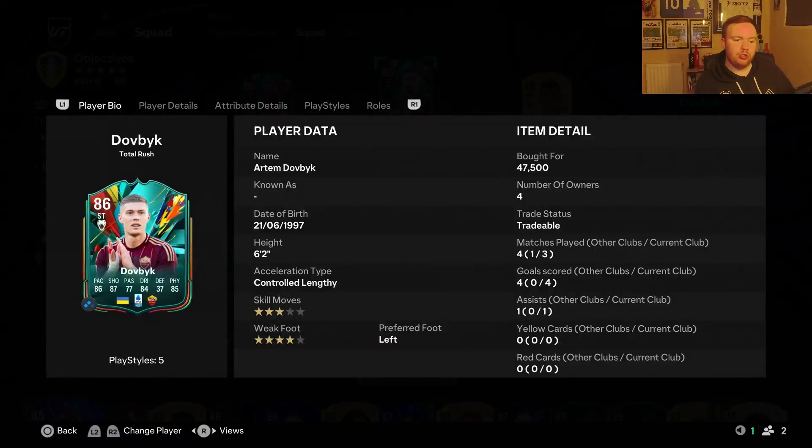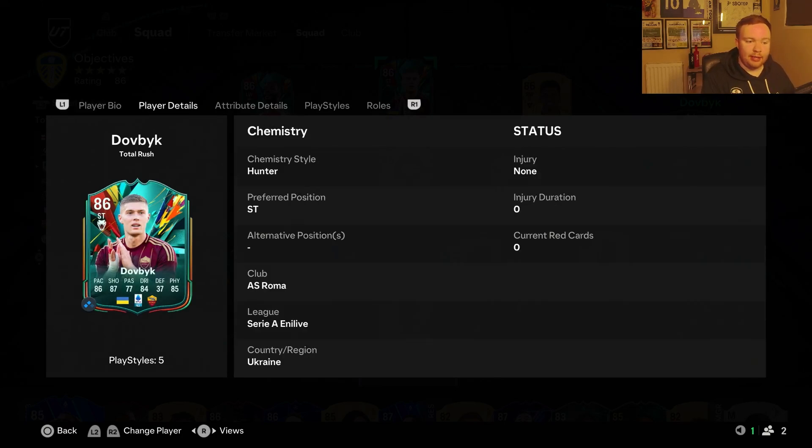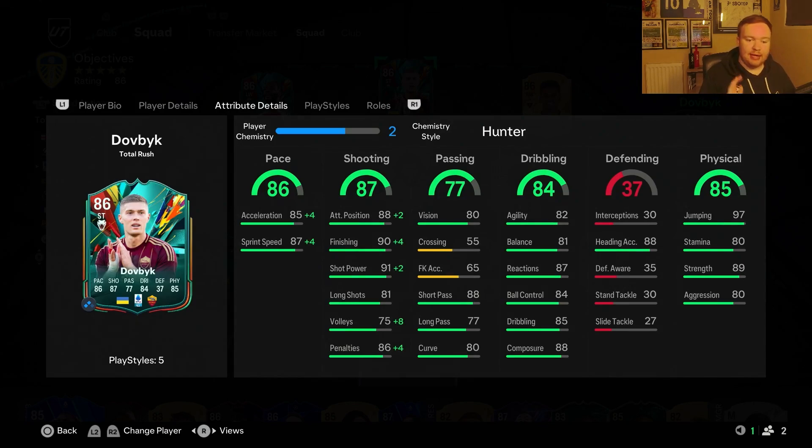Total Rush Dovbyk is very, very good. Three games, four goals, one assist. He is incredible at hitting from corners - he scored two corner headers for me, which were both fantastically put away, especially with his 88 heading accuracy and 97 jumping.